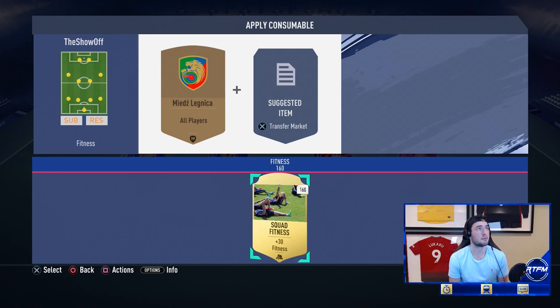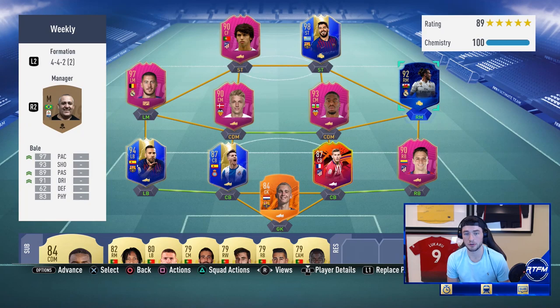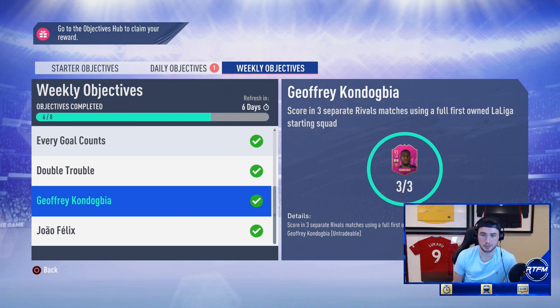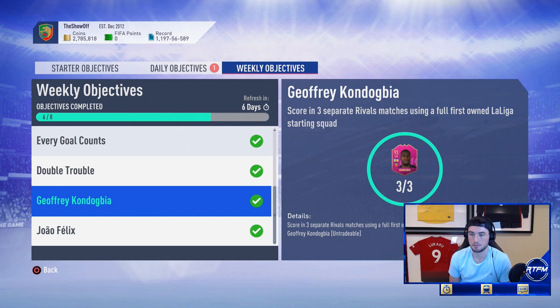You are getting a review today. It looks like a very good card. We're going to put him in the team required to get the weekly objective. To get this card, you have to go into the weekly objectives and score in three separate rivals matches using a full first-owner La Liga team. First owner means you have to have them pack-pulled.